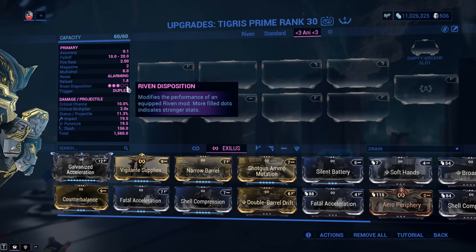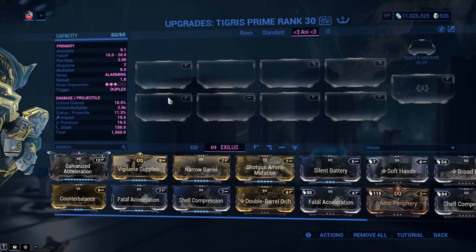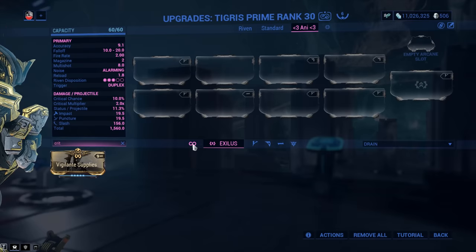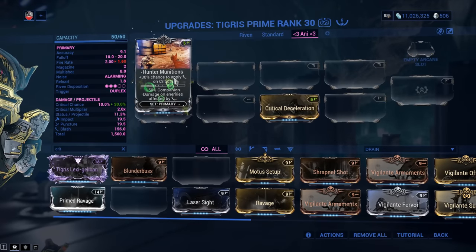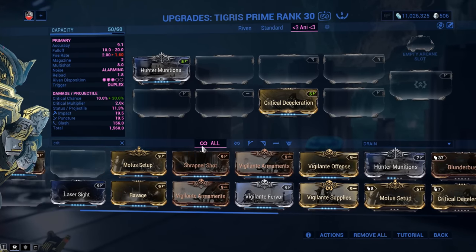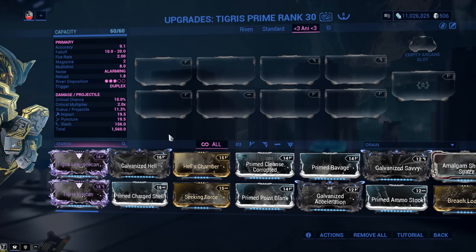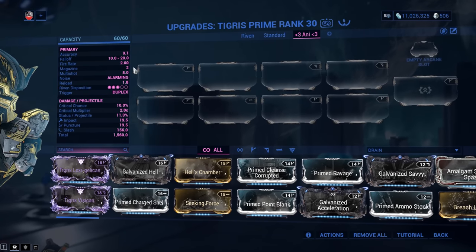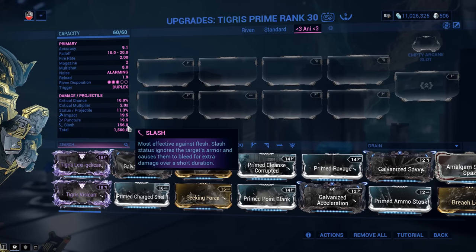For several years, the Tigris Prime had a Riven Disposition of just 1 out of 5 — it was that popular, especially in the Index. But times change. Critical chance and status chance are both 10%, which is not fantastic. At 10% crit, even with Critical Deceleration at 200%, you only get to 30%. The damage composition is impact, puncture, and a whole lot of slash — slash will be proc priority number one.